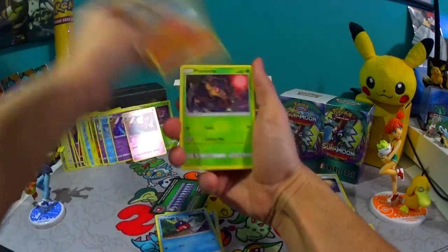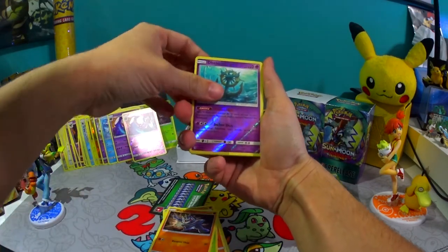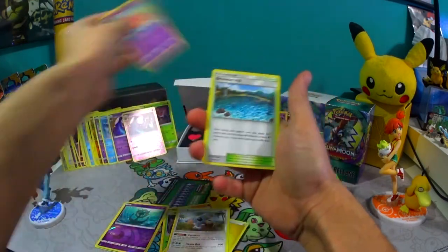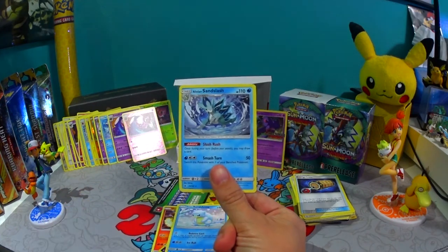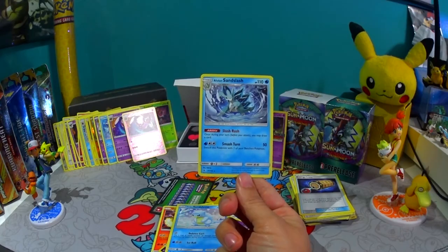Phantump, Machop, Dhelmise — okay, that's a rare. Here's another rare, and Lightning, another one of these guys, and Brooklet Hill. Well, this was out of the five packs that we opened — this was the most valuable, I would say.